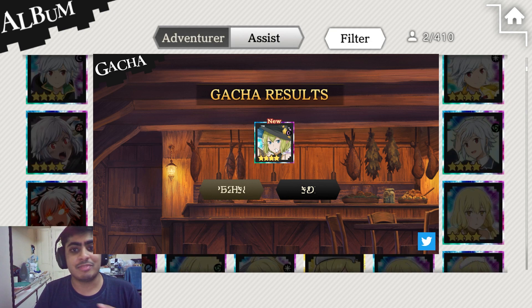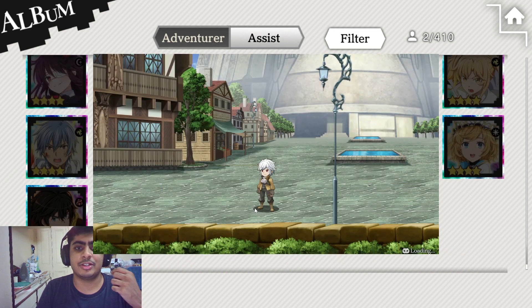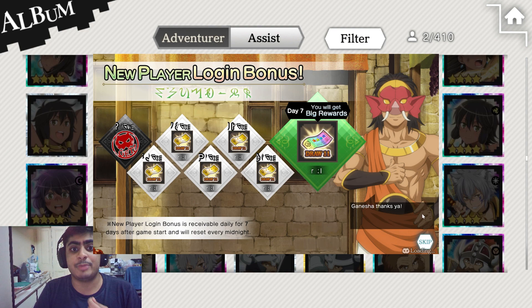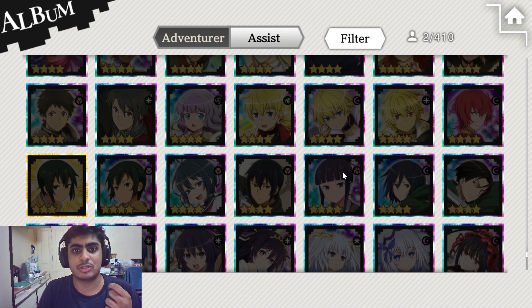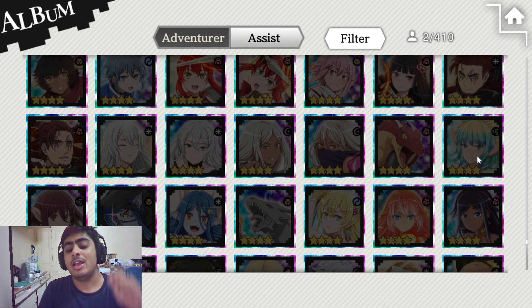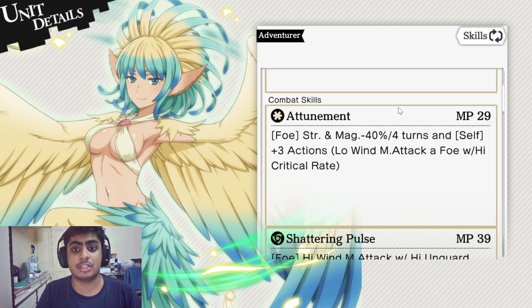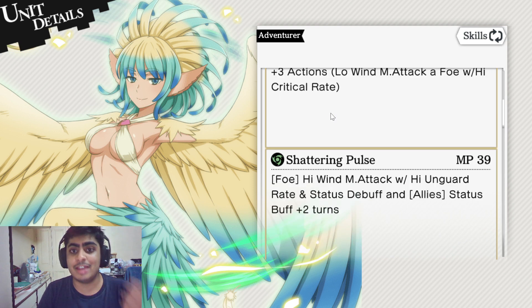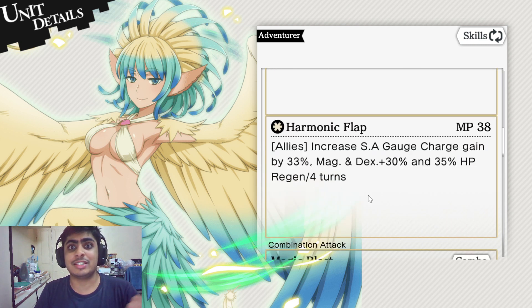It's going to take some time loading. So if you scroll all the way down, the first character I suggest a lot of people pull is Rey. Rey is a great support unit — she allows you to debuff your foe, which is great for Record Buster and one-enemy battles. She also buffs your team by giving them SA gate charge, which makes it faster to pull off your special arts, plus a magical and dexterity increase.